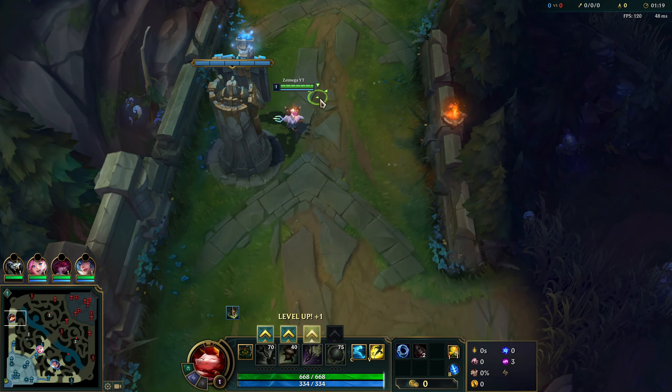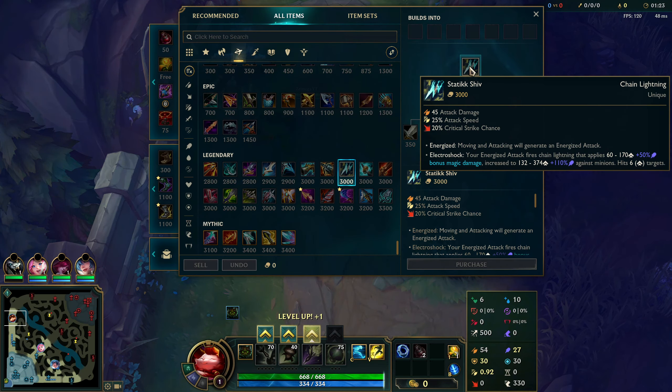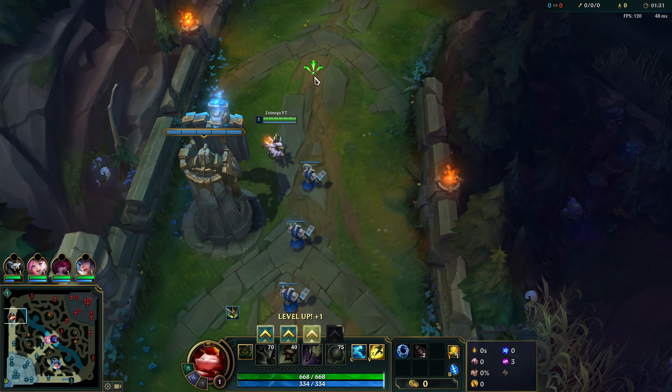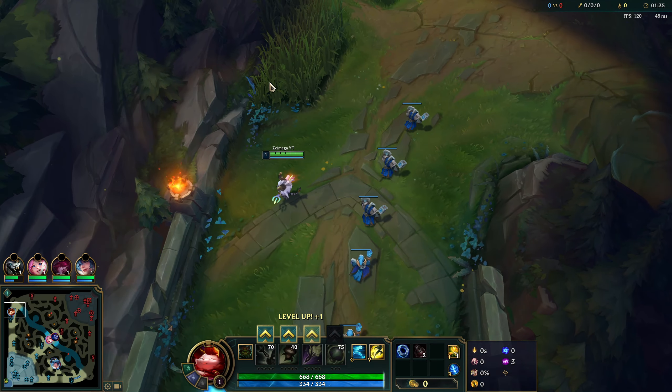Today we're playing Teemo in the top lane with a different kind of build. We're going to try Static Shiv since it has a pretty high AP ratio, so we're going to see how much damage we can really do with it. It just got added back into the game and they changed it up so now it scales more with AP, which is pretty cool. We're going up against Jax and going Lethal Tempo.